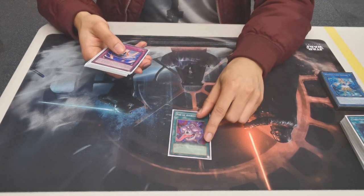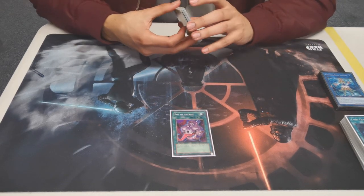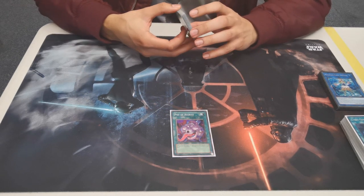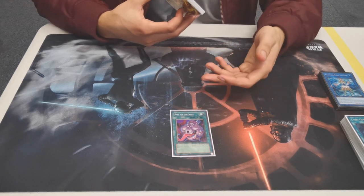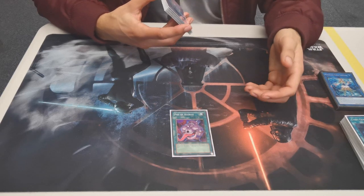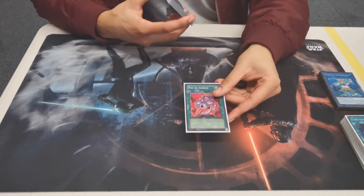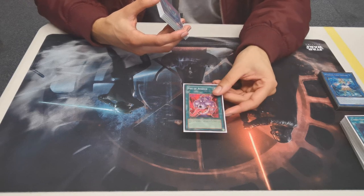We're also experimenting with Pot of Avarice at the moment. Joe was on the receiving end of it today — he Nibiru'd me during my combo, and I then Pot of Avarice'd and basically started a fresh library again. Pot of Avarice has actually been pretty good in this deck because you do tend to go through a lot of your monsters during a combo. It just really helps in the grind game, and that's what you need for this deck.